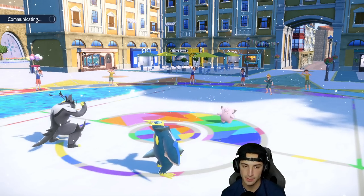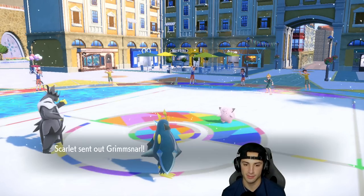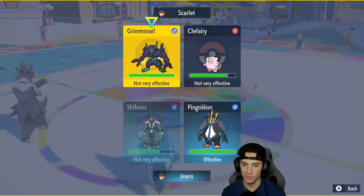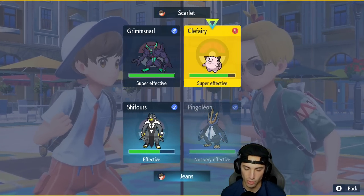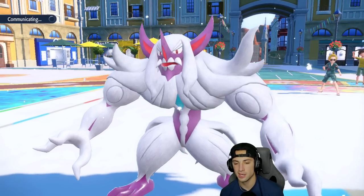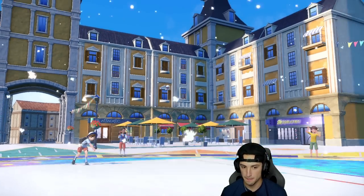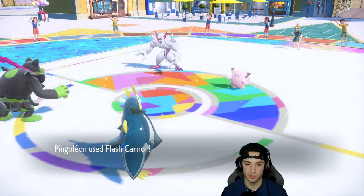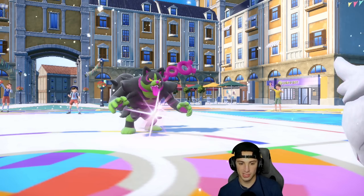I want to hard swap Urshifu out to save it for later. I didn't bring Sinistcha this match — but Grimmsnarl I'm actually cool with. I swap in Okidogi, start ripping Flash Cannons. Grimmsnarl will just set up screens, Clefairy might put me to sleep. I withdraw Urshifu and bring out Okidogi. I still have Tera, I've got Aurora Veil, they have Light Screen. Follow Me comes out and Flash Cannon works perfectly. Spirit Break comes out — I soak it with Poison typing.